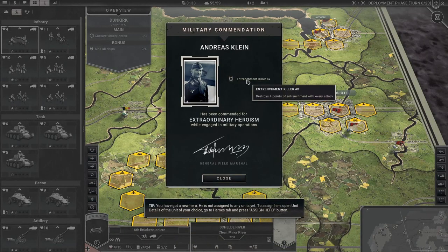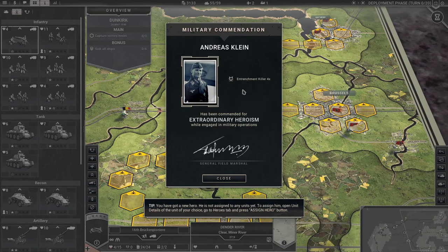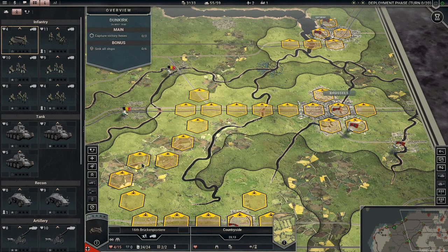An entrenchment killer — destroys four points of entrenchment with every attack. That is very, very nice. That's going on our Stuka, I think.